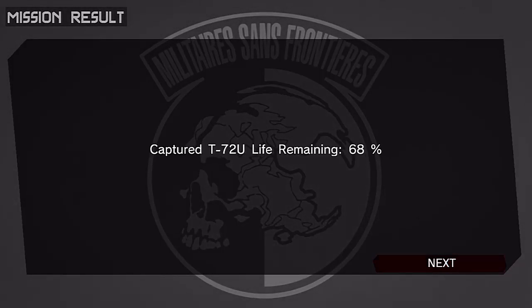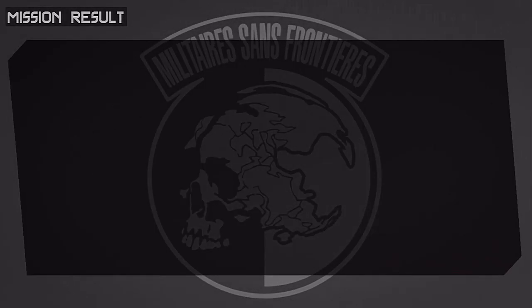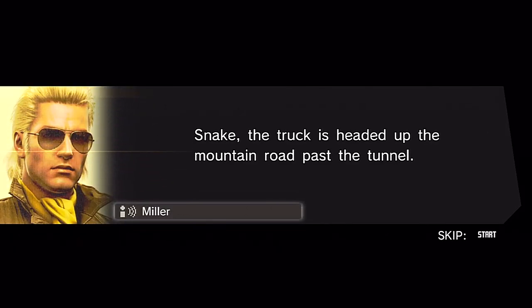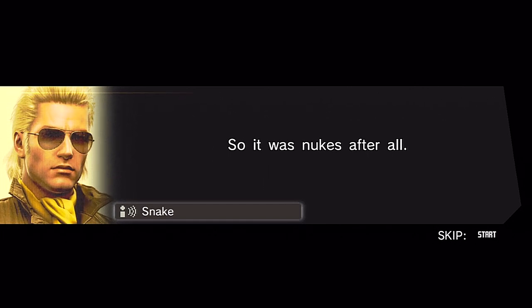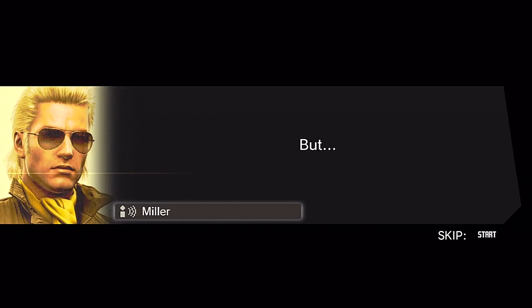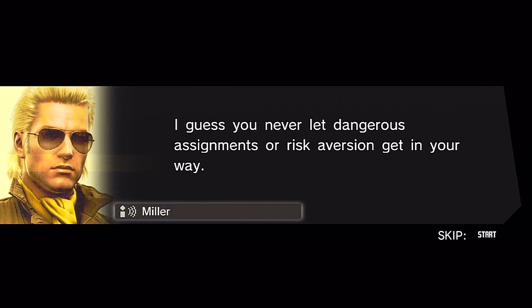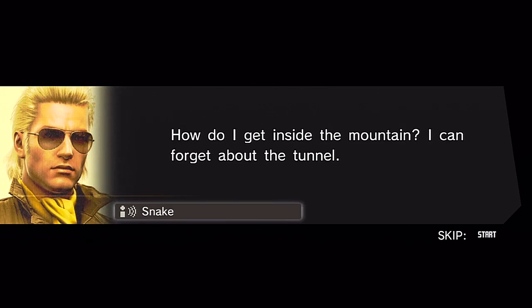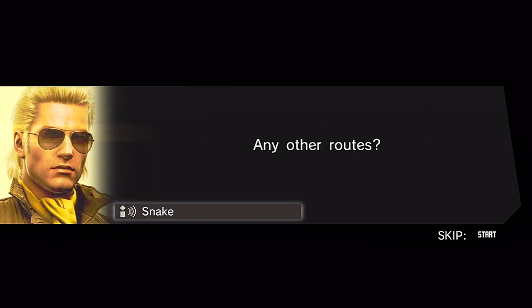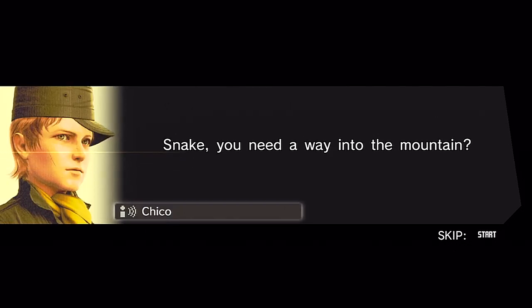I tried consecutive CQC — that didn't work either. But I was able to weave and juke and dodge bullets. Snake: 'The truck is headed up the mountain road past the tunnel.' Kaz: 'Their main base is up ahead — better hurry after them.' But if I don't get moving it'll be too late. 'How do I get inside the mountain? I can forget about the tunnel — the tank took care of that.'